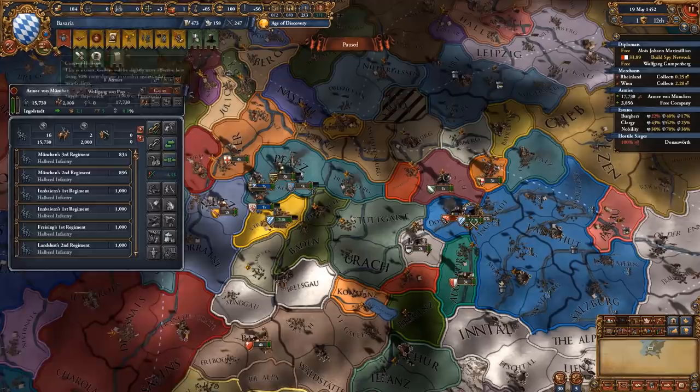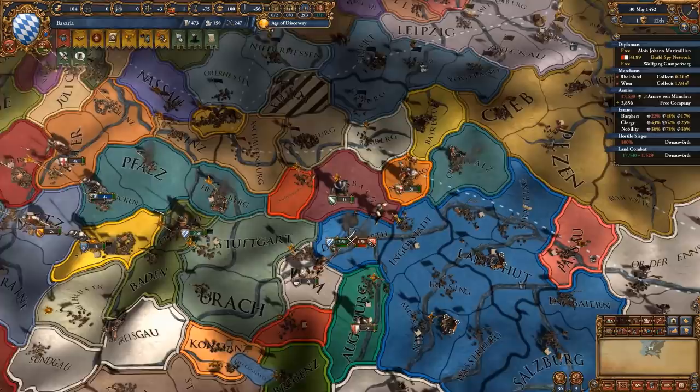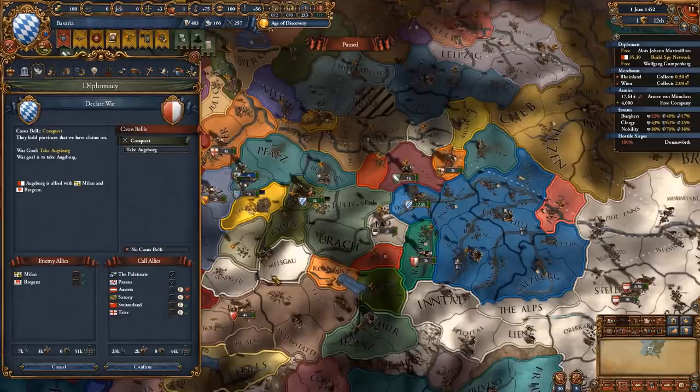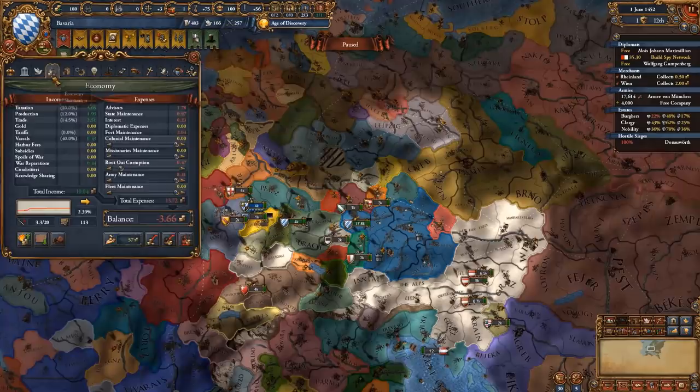We kill off the rebellion and we don't have any more autonomy problems. We should have enough land force limit now - still need four more, but we're gonna get another vassal in Augsburg anyway. We're gonna vassalize them because of the aggressive expansion we have right now, and we're also gonna be calling in Milan and Bregenz in this war. Before we declare that war we need to manage our country a little bit and do some diplo around the empire.